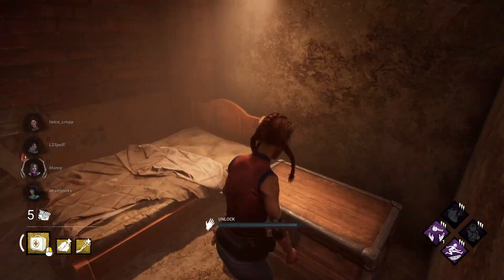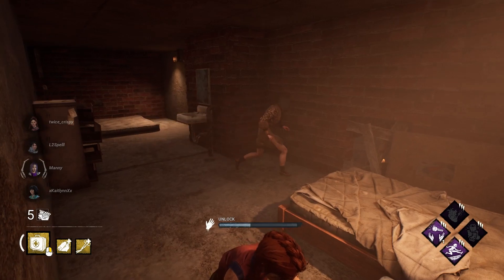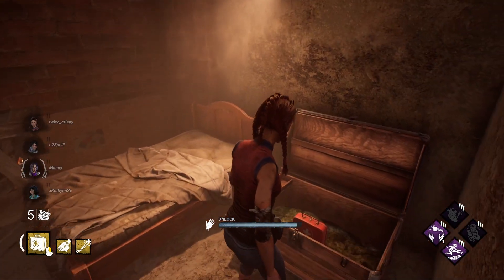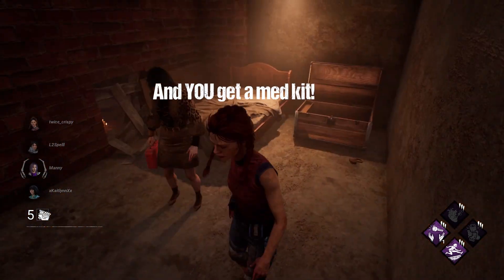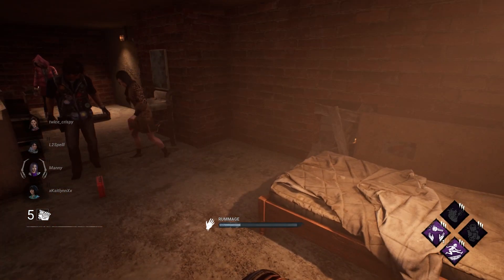Number nine: play to take hits and chases whenever possible. Your team's going to see that you're altruistic and they're going to play just as altruistic to make sure you get out, because you did them a solid earlier in the game. This is going to be a big one for anyone that feels like they get left to die on first hook when the gates are open. If you really risked your neck to help them earlier, it's a lot more likely they'll come back to help you as well.